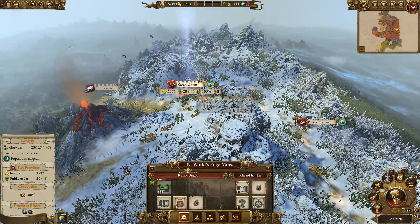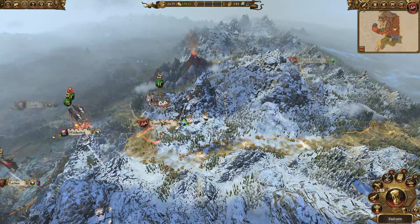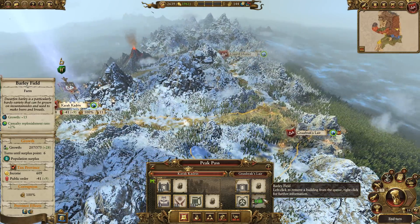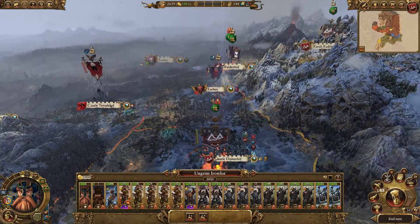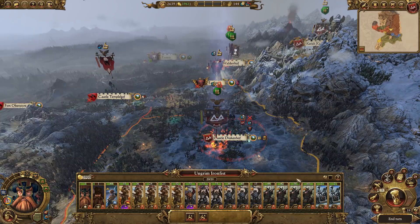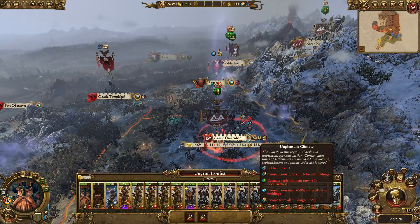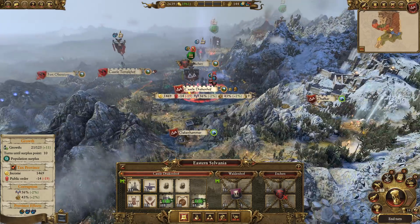We've got some building going on as well. Karakungul's getting upgraded, so is Mount Gunbad. Karakadrin is going to take a while. I knocked down the barley field and I should have kept it, but swings and roundabouts, it's going to be fine.